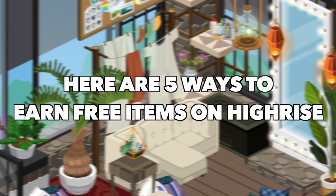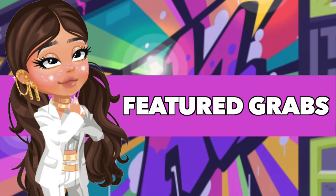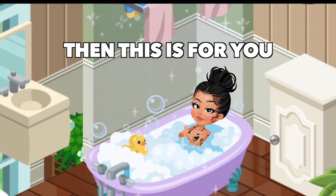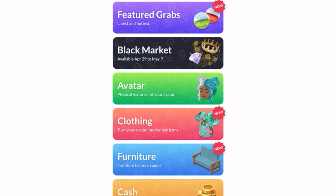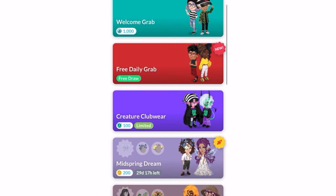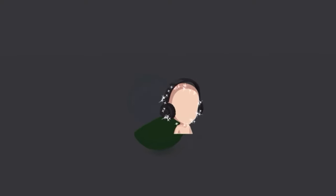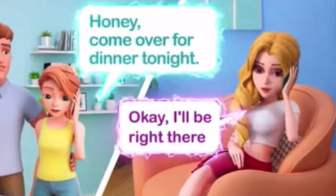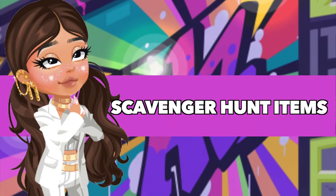Here are five ways to earn free items on HiRise. Number 1: Featured Grabs. If you're new and don't have any gold, then this is for you. All you have to do is go to shop, then click on featured grabs. You can see there's a welcome grab and also a free daily grab. For the welcome grab, you do need to spend 1,000 bubbles for one item. But if you don't have any bubbles, then you could use the free daily grab just by watching an ad. This is a great way to earn rare items with no cost.